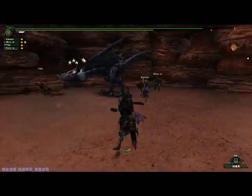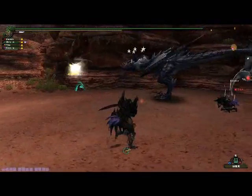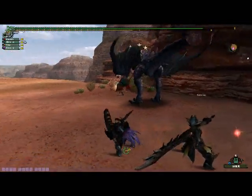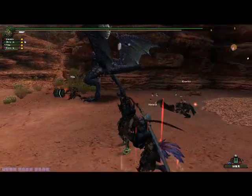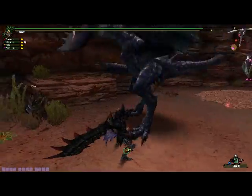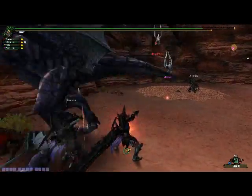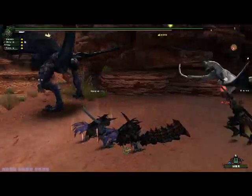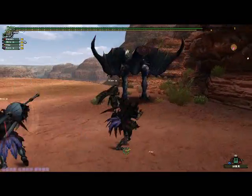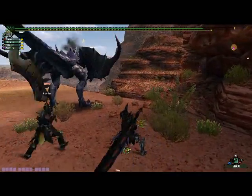Oh yeah, I remember what I was saying now — on the armor set, I have a new arm piece since the last time I showed it. This is actually the second SPA set, and the SPA set is a Street Fighter and Monster Hunter crossover set. It's actually Ryu's glove but it's his secondary skin — his darker black skin with gray hair. That's pretty cool.